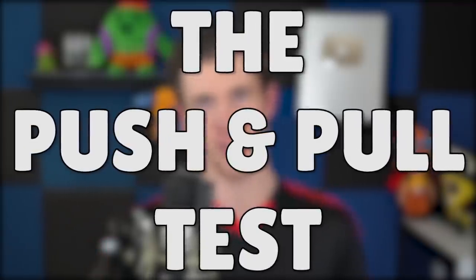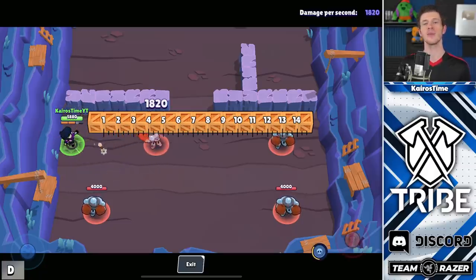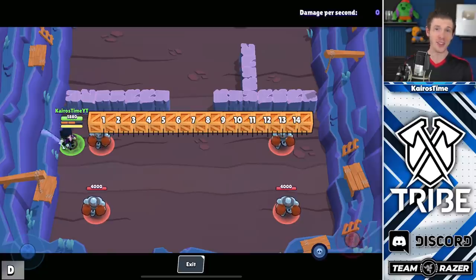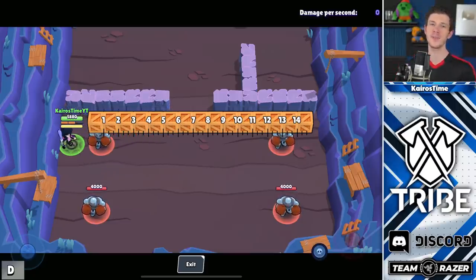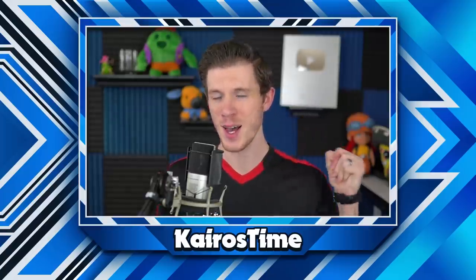The Push and Pull Test. As far as BB's pushback mechanic goes, we can compare the distance of the knockback to the other brawlers that also have some type of knockback. She's able to push the bot four tiles back, which is actually a lot of control. This ends up placing her in second place for the push and pull test. For reference, that's an entire tile further than Dynamike's super can push a brawler back. And that, my friends, is the BBlympics.